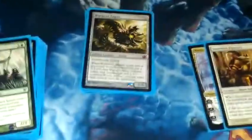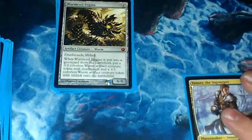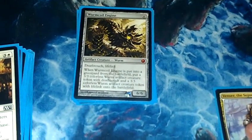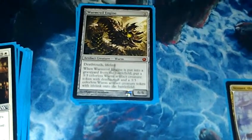Wurmcoil Engine. It's a given — it's an understood card to be in there. I don't think I have to explain it, but I'm going to because there's probably some newbies out there watching. It's a 6/6 with deathtouch and lifelink, and whenever it dies, you get two Wurmcoil Engine tokens that are 3/3s — but one has lifelink and one has deathtouch. So it basically splits in half, divides its attack into two creatures, and splits deathtouch on one and lifelink on the other.